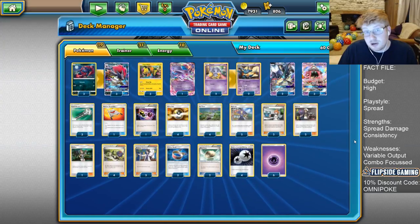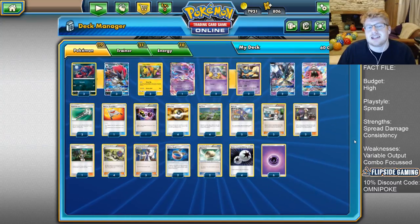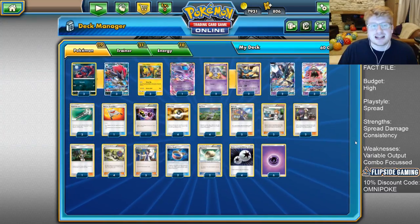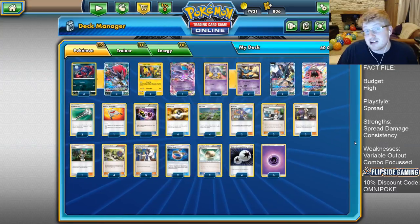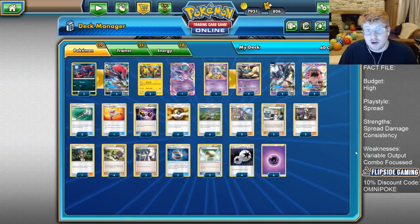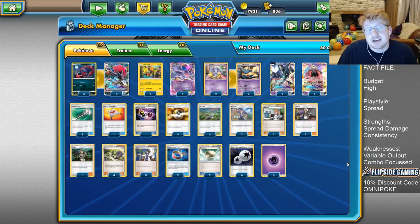That is what we want because we can prey on them with Necrozma GX, who is also a big player in this deck. Overall it's a spread deck, but I've changed it up by taking out the Garbodor part. I believe it's more optimal to draw more cards on our own end so we can execute our strategy as often as possible. This is a pretty cool deck, and it could indeed be a deck to watch out for London.